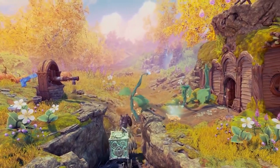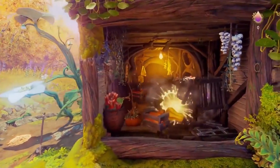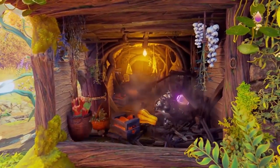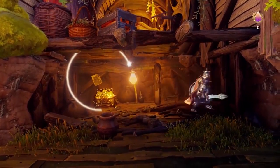It looks like there's some kind of storage room — it probably belongs to the hedgehog. Let's gather these experience points, which we can later on use for unlockable upgradeable abilities for the heroes.